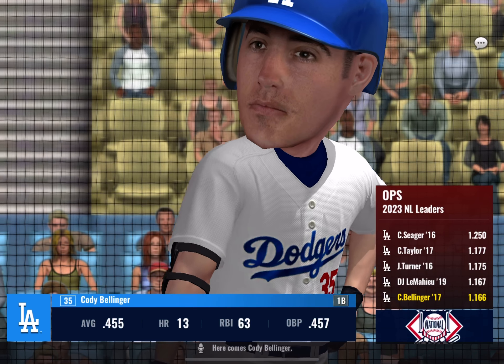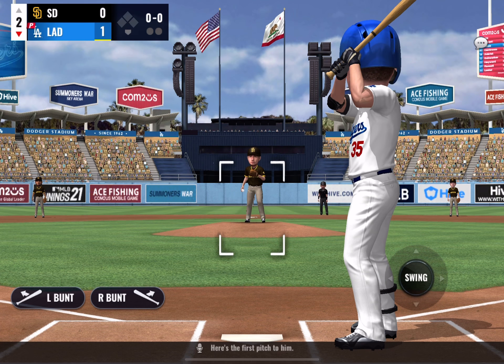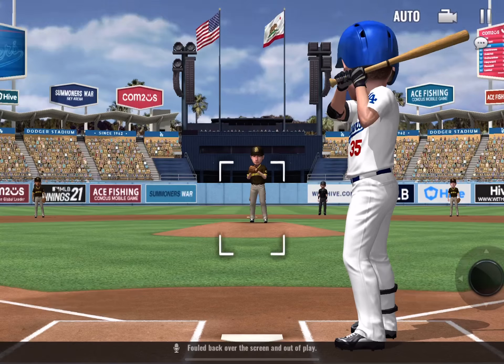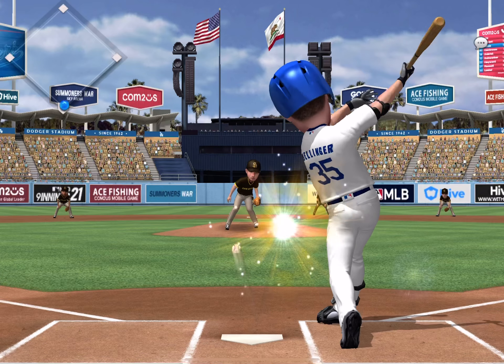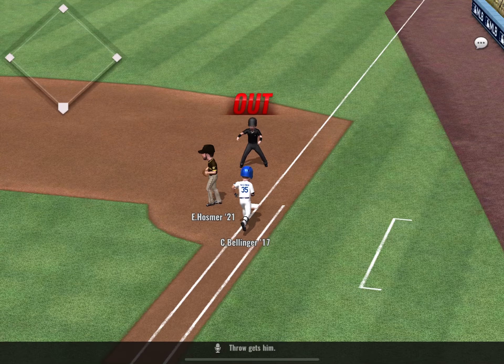Here comes Cody Bellinger. Here's the first pitch to him — foul back over the screen and out of play. The ball is grounded up the middle, and the throw gets him.